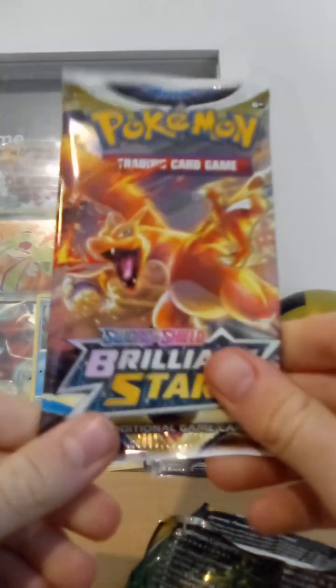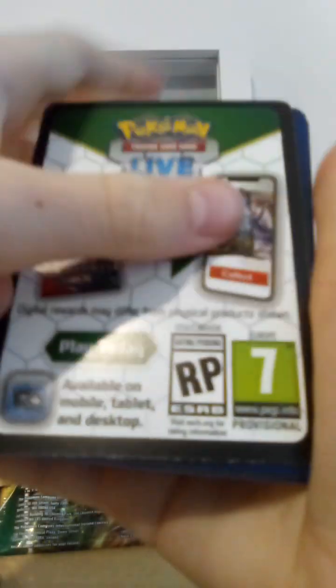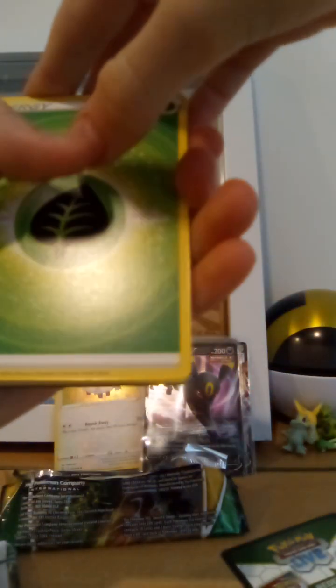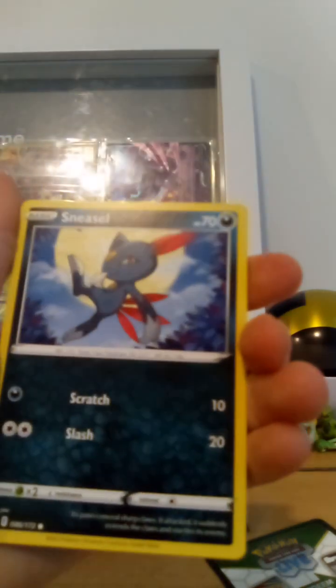Last Brilliant Stars pack — this is the winner, Charizard. You gotta get me — my heart's pounding right now. Charizard V Star! My chase card in here is the Charizard V, but Charizard V Star — rainbow rare! What a good card, the art on there is just magnificent. Energy, Hunting Gloves, Exeggutor, Magma, Corphish, Sneasel.